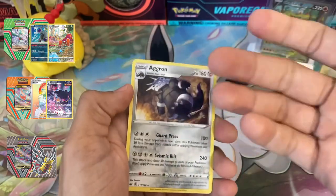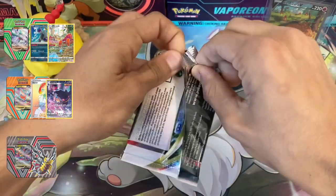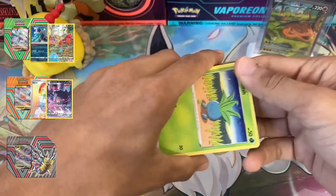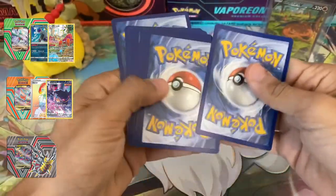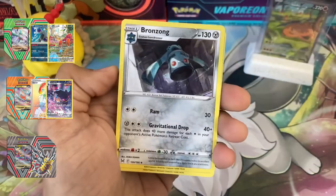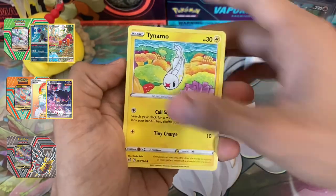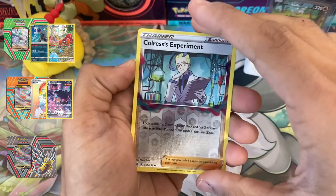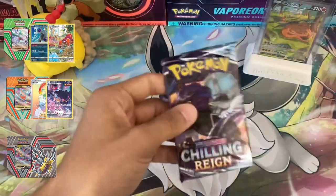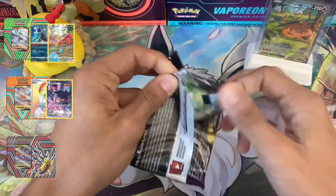Drizzile, Peony, Scorbunny, Snom, Cubchoo, Blitzle, Coil, Crabrawler, Crushing Gloves reverse holo, and Aggron non-holo. Chilling Reign never gives anything. Right into our Lost Origin pack — this one has been a little cooler because you can get character rares, anything but Chilling Reign or Fusion Strike, since there are no character rares in those sets. Riley, Bronzong, Fantina, Oddish, Growlithe, Slugma, Tynamo — whoa, Clobbopus — just the holo Goodra.